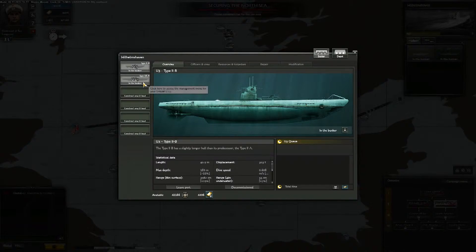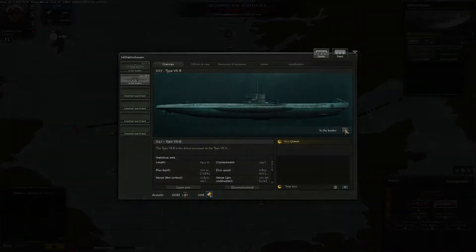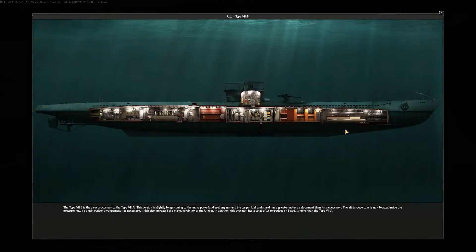When commanding your submarine flotilla, you have various U-boat types at your disposal. You'll start with a Type 2A U-boat, but eventually you'll be able to construct more advanced models, like the Type 7 models. Each boat type will have different technical stats and customization capacities.